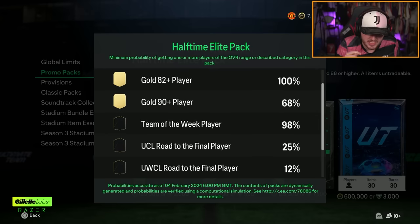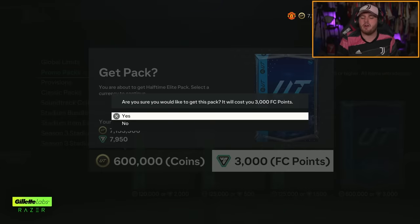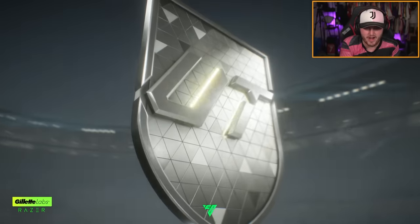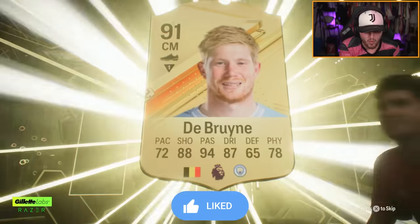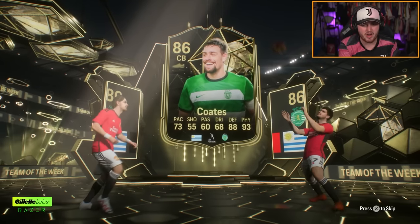We're going to start off that content with the 600k Elite Halftime Pack — 98% chance of a Team of the Week with a 25% chance of a UCL RTTF player. I've not packed one in ages. Can we please get a Road to the Final? We do get ourselves an inform because it's pretty much guaranteed. I think we're going to get Kevin De Bruyne and the walkout inform, but sadly no Road to the Final card in this pack.